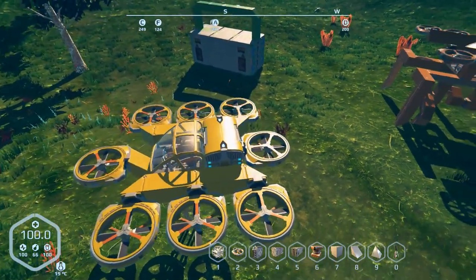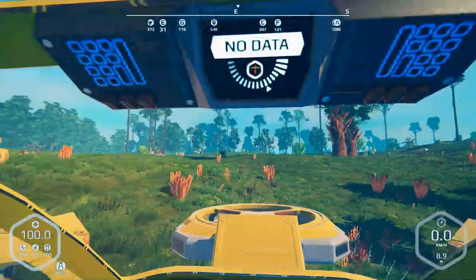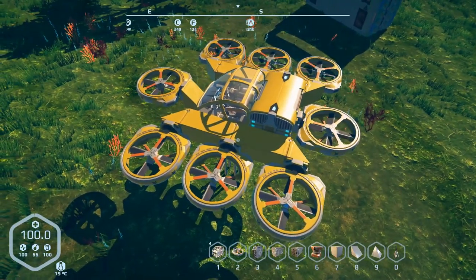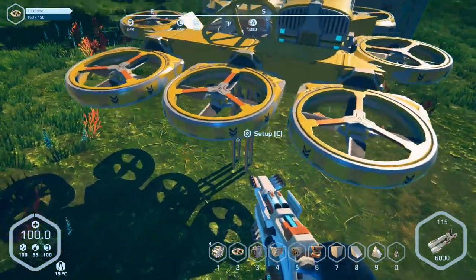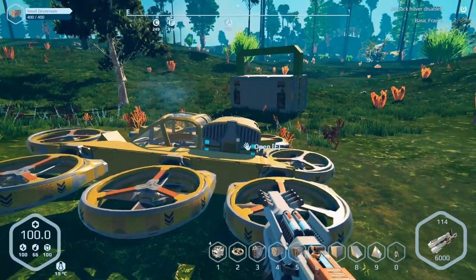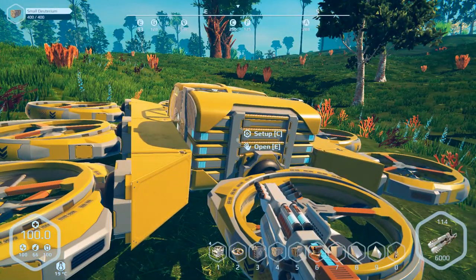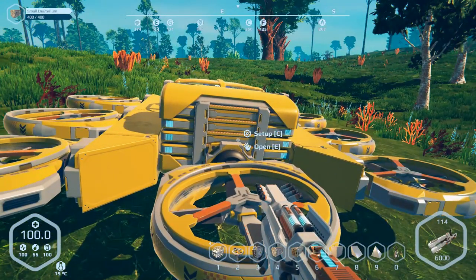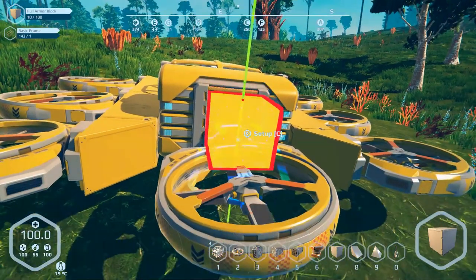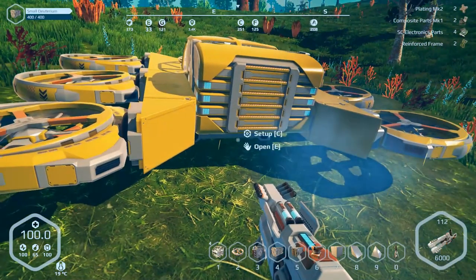It doesn't look too bad except the front sticks out a little more than I'd like, but we gotta work with the cockpit. We can actually see out front while flying, so that's good. Before I place the terminal down, I want to lower it to the ground. Now we need the switchboard - placement is everything.